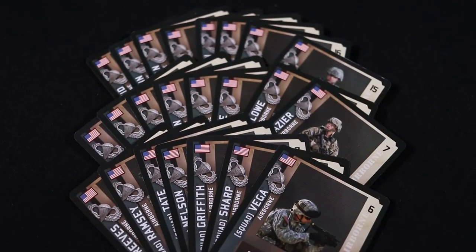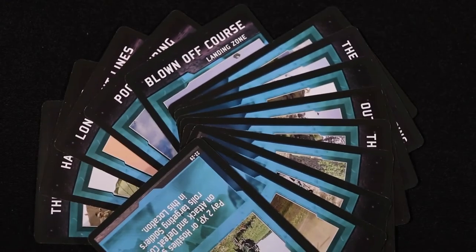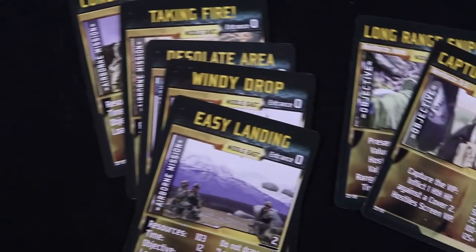Eight Player Soldiers, seven Non-Player Soldiers, and seven Squad Soldiers, two Weapon, six Equipment, and four Skill Cards, five Landing and nine Enemy Line Cards, five Mission and two Objective Cards.